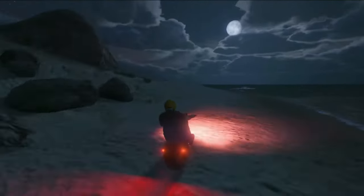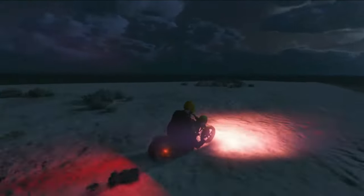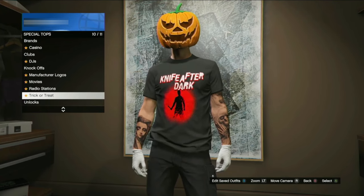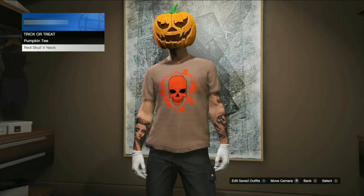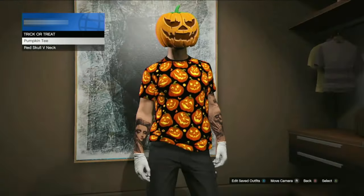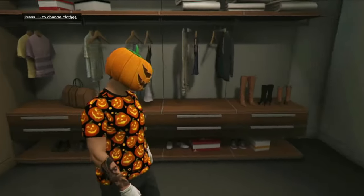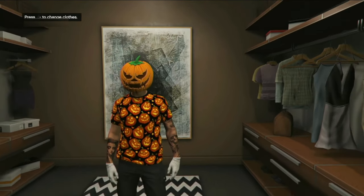The pumpkin mask is a one-time unlock, but the $50,000 resets every day. If you come back every single day this week, you'll earn $350,000 total for just about five minutes of work each day. If you want to go all out, you can collect all 200 — which I did last year — and you get the pumpkin t-shirt. Weirdly, Rockstar removed it from my account, so I have to do it all again.